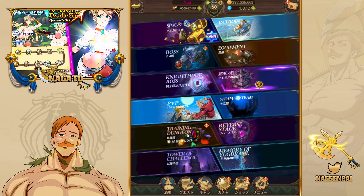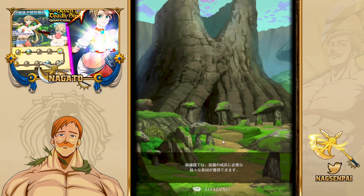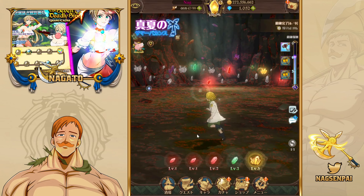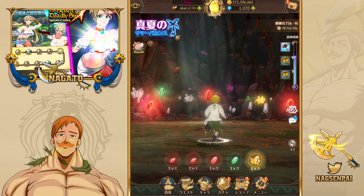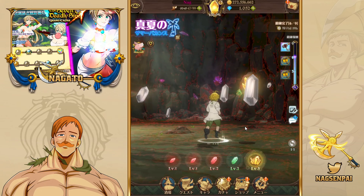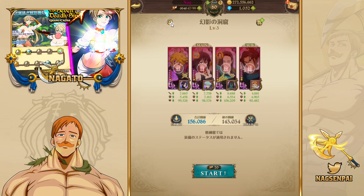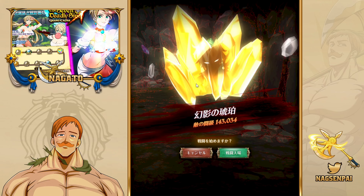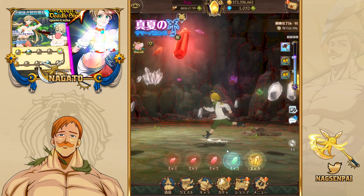You can get packs from the Training Dungeon as well — it has a rare chance of dropping packs now. There's also the Gold Battle. Let me go to level two for example — you can see there's a chance of dropping a pack. Let me clear this Gold Battle and look at level three to check the rates.